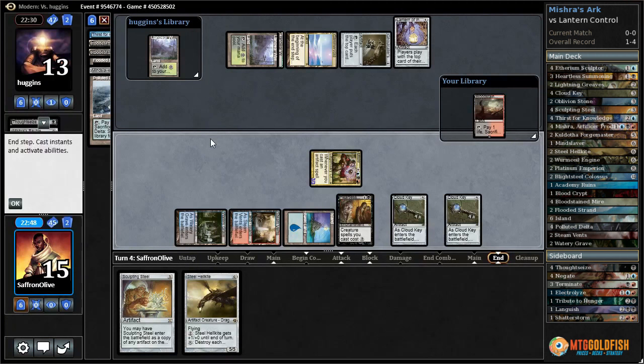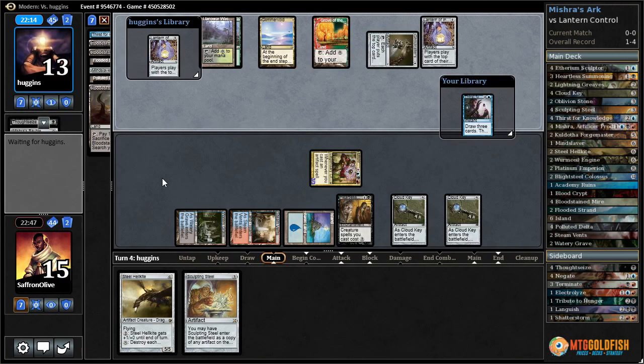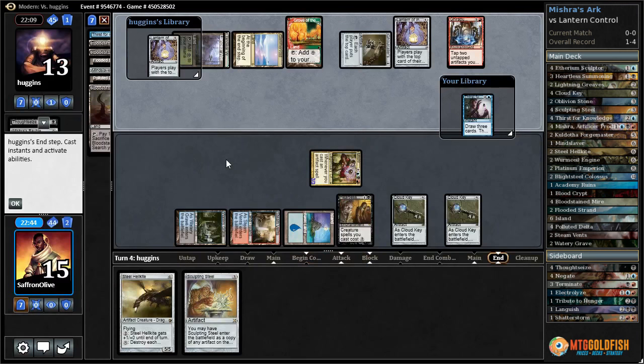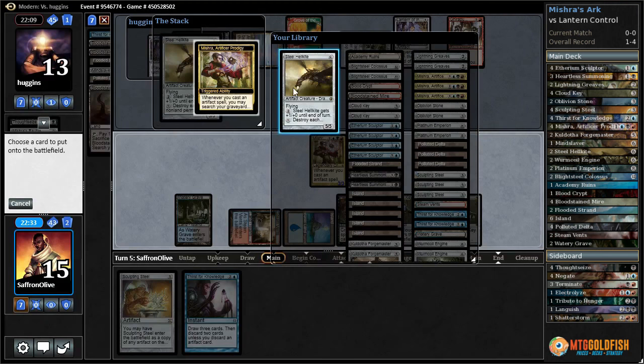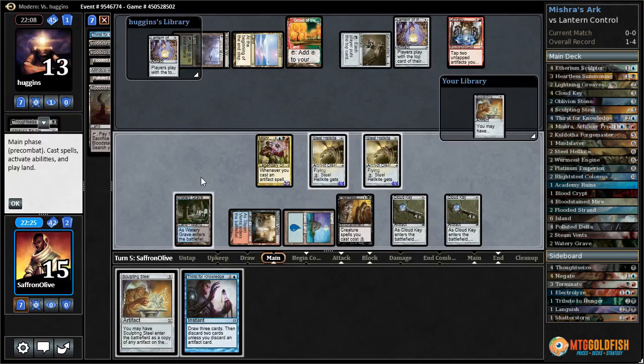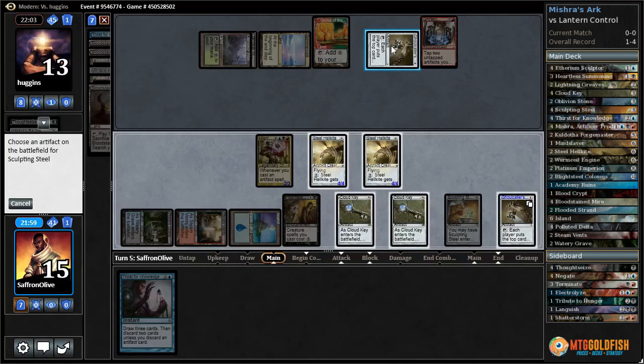Cloud Key on artifacts again. We could play Sculpting Steel on Cloud Key, get another Cloud Key. Attack with Mishra, pass the turn, put opponent to 13. Opponent's going to shuffle land on top - they mill, they find another land. We have a Thirst on top. Even if we don't draw Thirst we can go double Steel Hellkite. Aether Grid is probably too slow against double Steel Hellkite. We draw a Thirst but we're not gonna cast it yet - instead we're just going to Steel Hellkite. We search for a second Steel Hellkite. They don't have haste unfortunately. We could do double Sculpting Steel, get a Ghoul-Caller's Bell of our own - let's do that. We can actually copy their Ghoul-Caller's Bell which means we can control our opponent's draws to some extent.